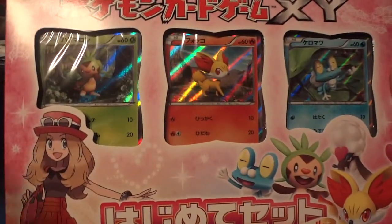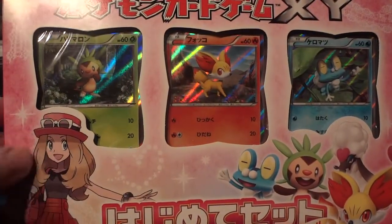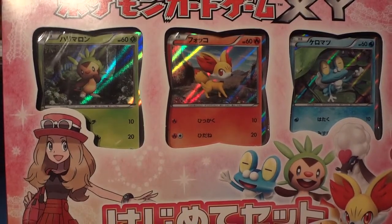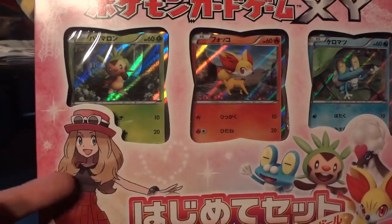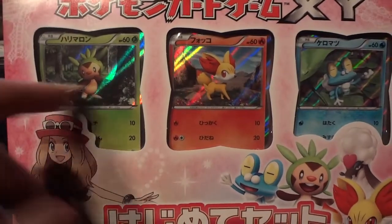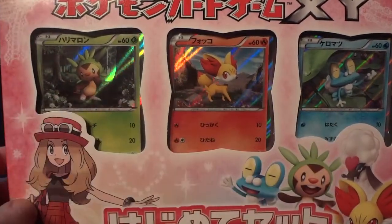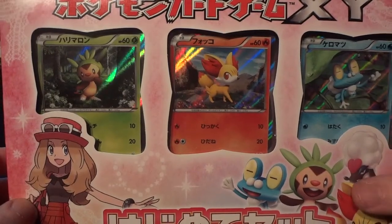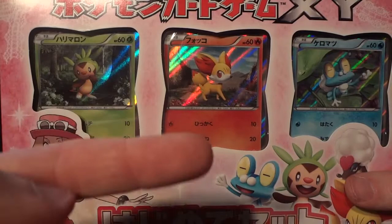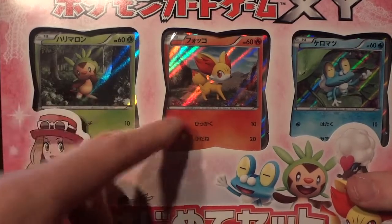Hey guys, it's me, I'm back as promised. I have the girls' set of the X&Y 3-part half decks, the beginning set for girls. Is that Serena on the front? The unevolved starters are the new holos in this one — if you saw the one previously, it was the fully evolved starters, Chesnaught, Delphox, and Greninja. But this time it's gonna be Chespin, Fennekin, and Froakie, so I'm excited to dive into those.